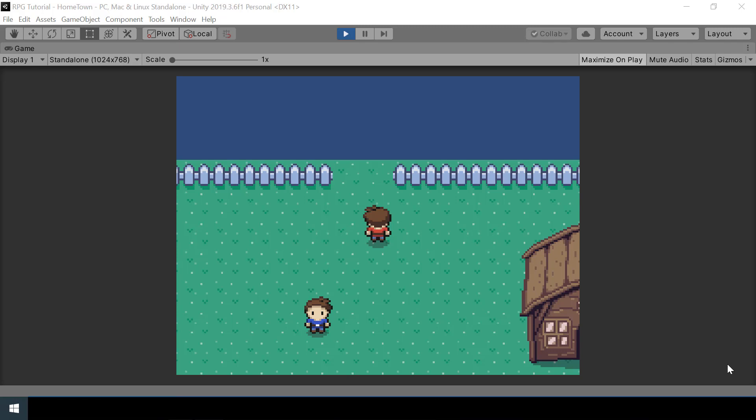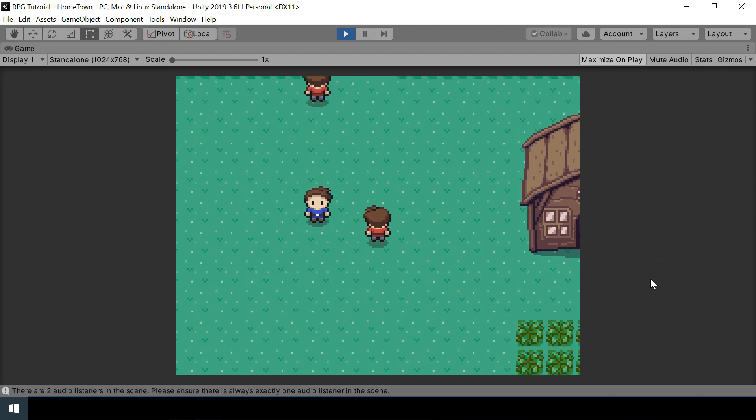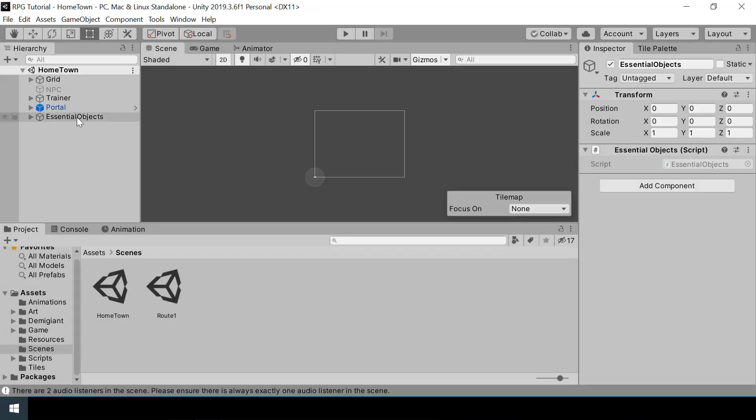Right now we have a bug in scene switching. If we go to the second scene and then come back to the first scene, you can see there are two players in the scene. If we pause the game you can see there are two essential objects. The reason for this issue is we already have an essential objects in our hometown, and when we switch from scene 2 back, the essential object in the second scene also gets transferred to this one, so we end up with two essential objects.